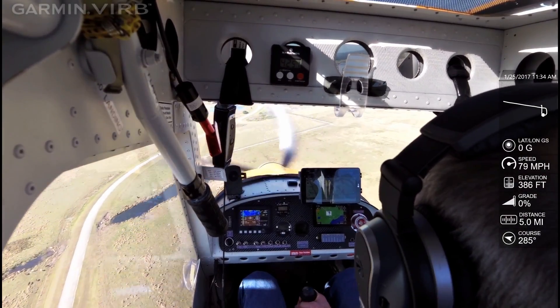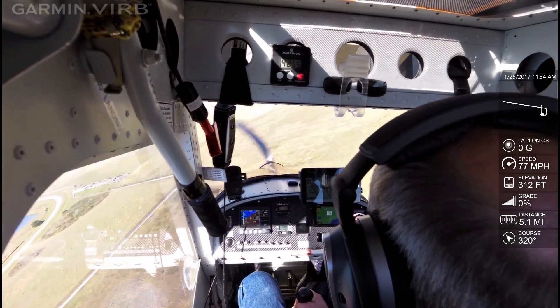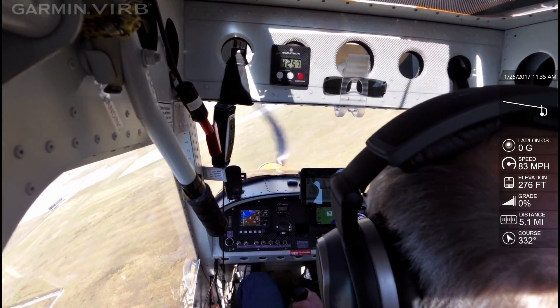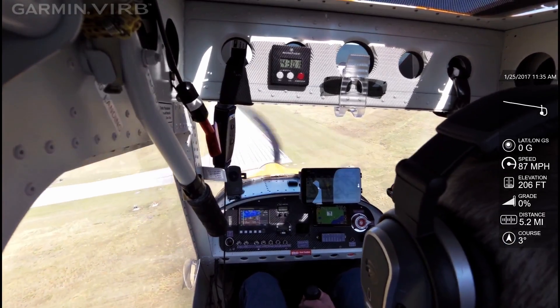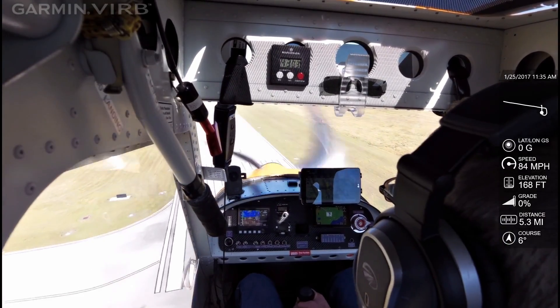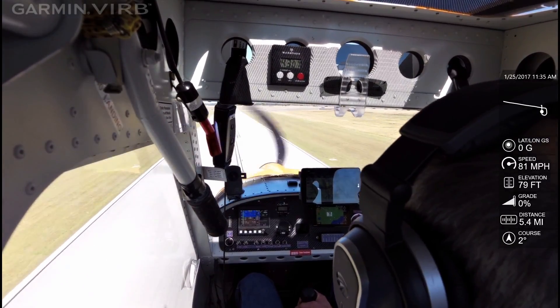High wing over the runway, start your descent and downwind turn. High wing over the runway, touch down at or after the orange dot, turn right at runway one-four.